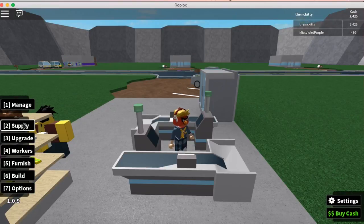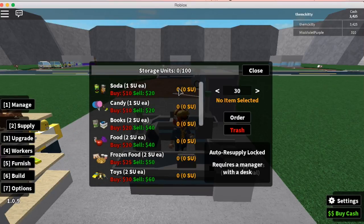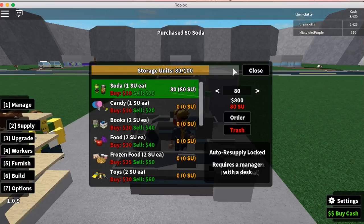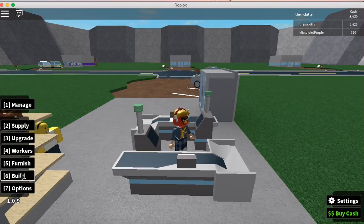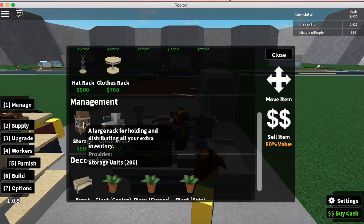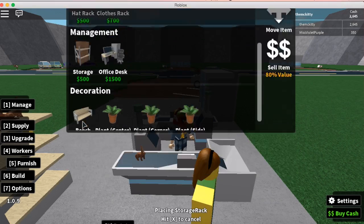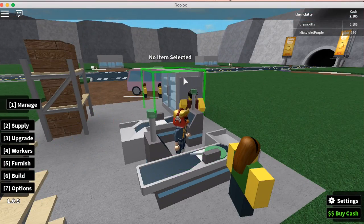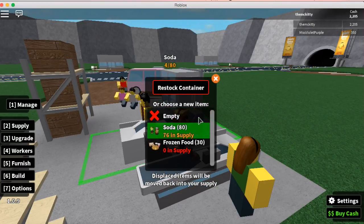Go to supply. You can buy 80 sodas — that's $800. Order. To upgrade your storage unit, go to furnish and storage. It's only $500. Let's get one. Then go to manage and put the soda in there.